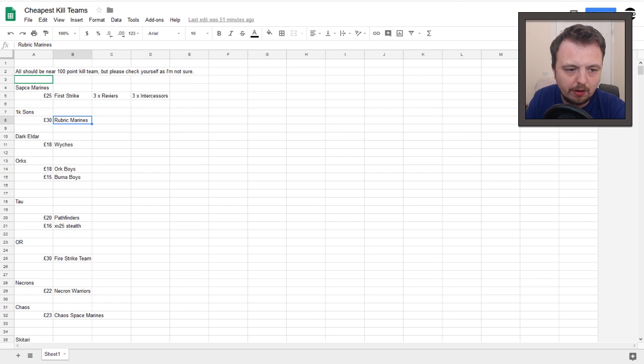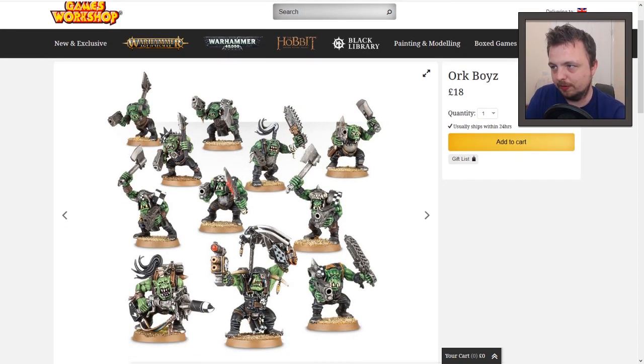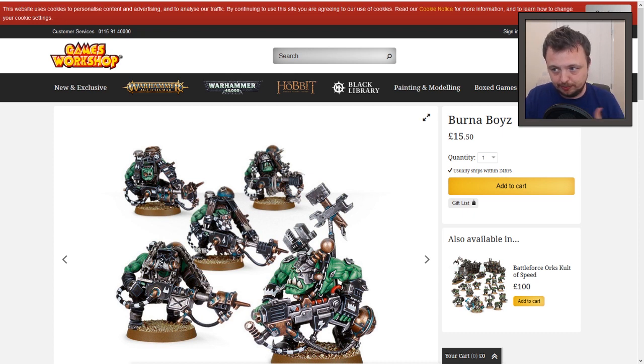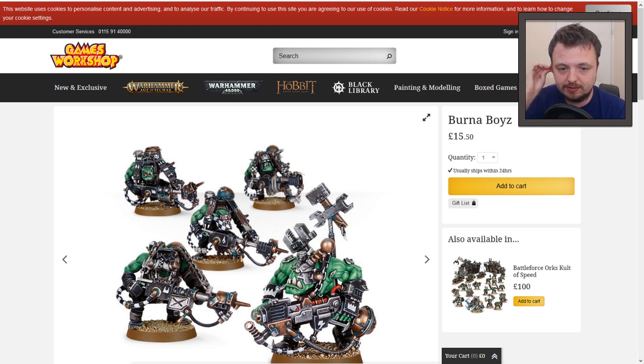On the Orks, they're not as obvious because they've got quite a lot of units available. You can get Ork Boyz for £18, but the problem is they're not necessarily the highly trained infantry, so that alone won't get you there. What you'd actually need to go along with them is something like the Burner Boyz or the Looters. Burner Boyz are possibly the next unit to get with the Ork Boyz, and that'll equal about £33 — £18 plus £15. With discounts you're looking at around £25, and that'll pretty much see you to 100 points.